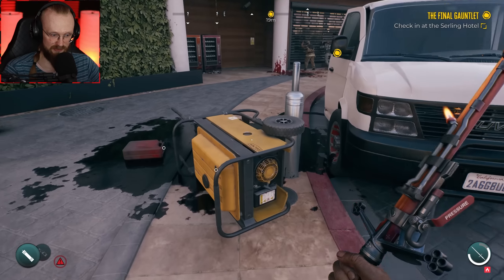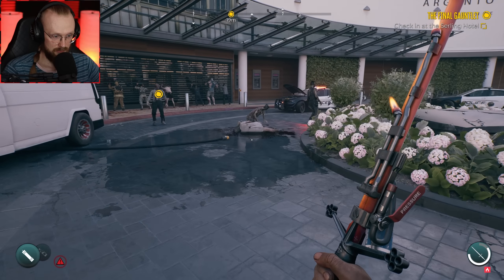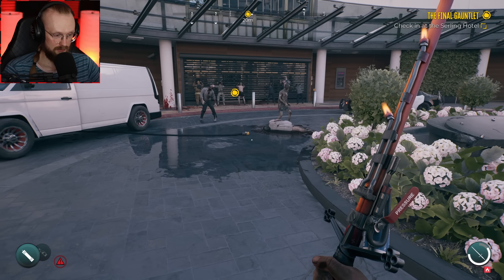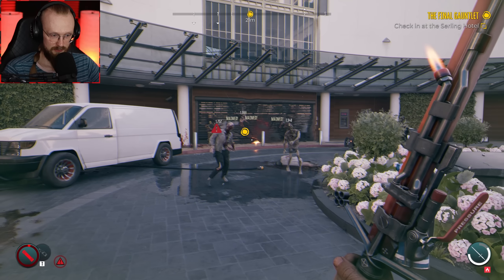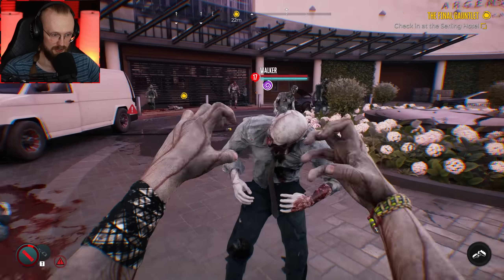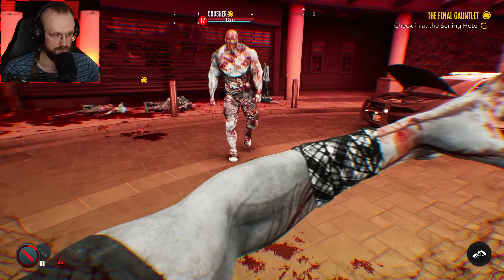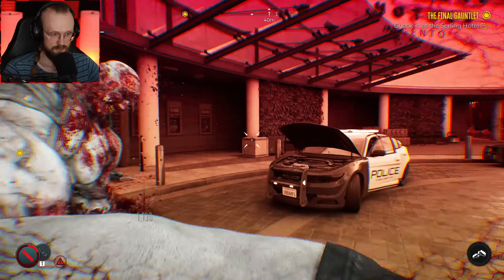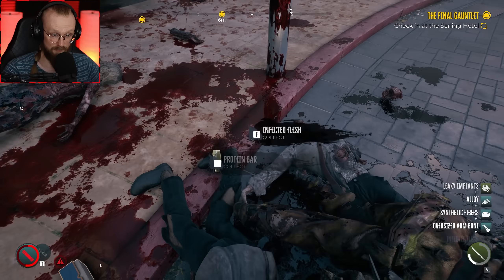Something tells me that hotel is going to be filled with stuff. Zombies, you're in my way — you gotta go. How about I throw that pipe bomb over there? Some of them got destroyed, some of them didn't. I have this fury mode — I might as well just use it. Let's just destroy this guy real quick. They dropped lots of goodies.